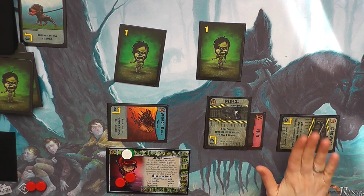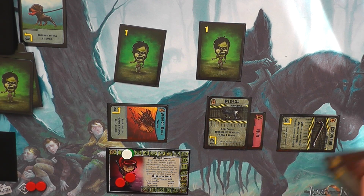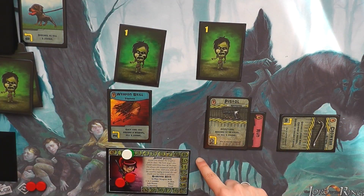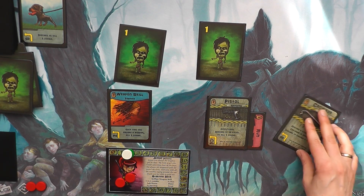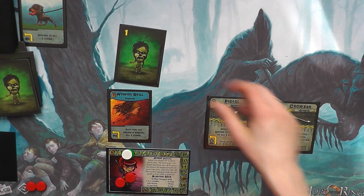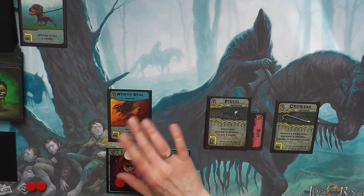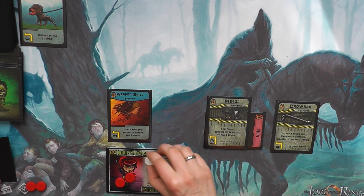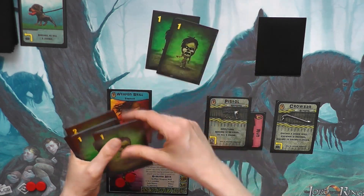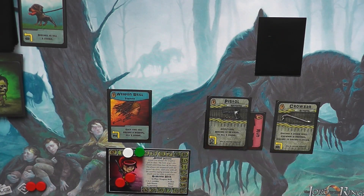We're going to put down the crowbar and play two cards to activate the Weapon Skill — which means each time you prepare a weapon, kill one zombie. We're going to prepare the crowbar to kill this zombie, and discard one zombie when the crowbar is prepared, because that's what the crowbar does. Now we have to increase the wave to three, so we draw one card since our discard pile is empty, then put three zombies into our discard pile and shuffle them in. We still need to get two more survivors to win.